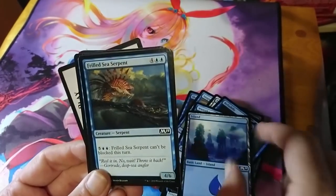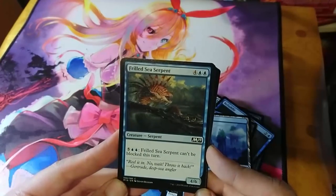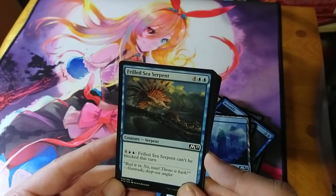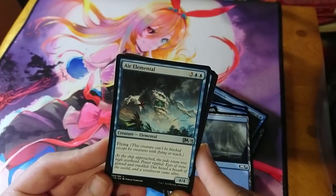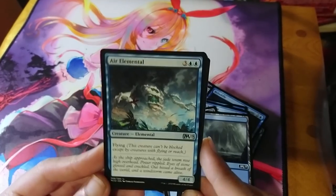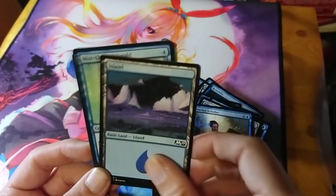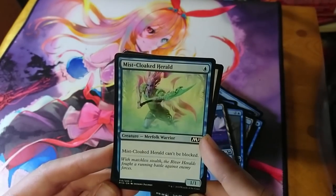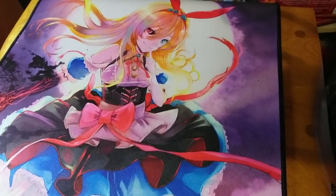Frilled Sea Serpent — six mana for a 4/6, and for seven mana it can't be blocked. Much better than the old Sea Serpent; you pay a bunch of mana and it can come in and mess somebody up. Air Elemental is a mainstay from the beginning of Magic — five mana for a 4/4 flyer. There's also a second Divination, another Talaran Scholar, and Miscloaked Herald, exclusive to this deck — one mana for a 1/1 that can't be blocked.